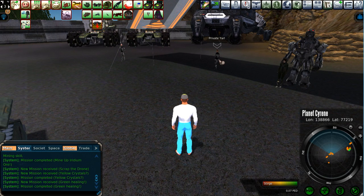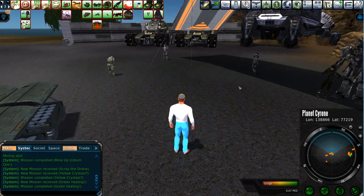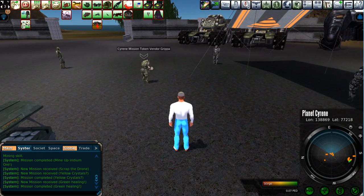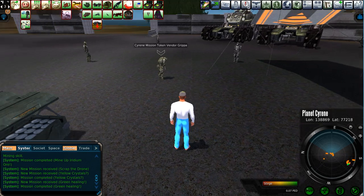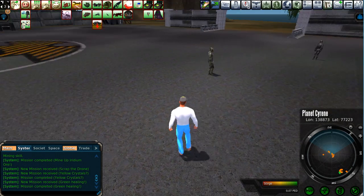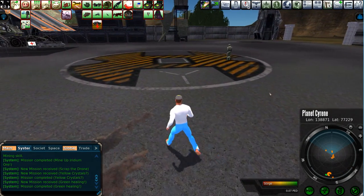Here we're going to get Private Jarl. Zora has missions. The Blueprint Vendor — we'll get to that later. Mission Token Vendor, for some reason, is not working right now. Let's see — not the Ark Soldier, it's the guys right here who haven't rendered yet.